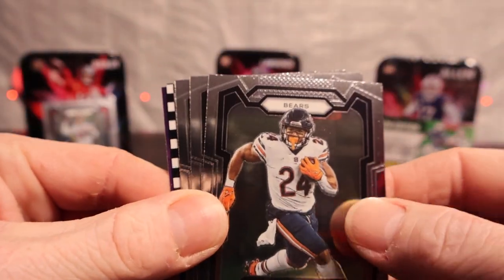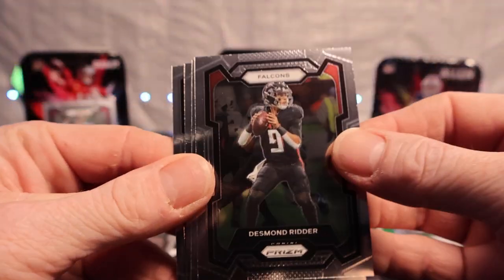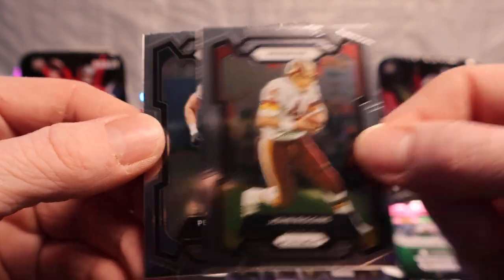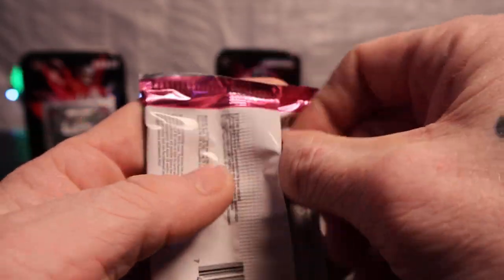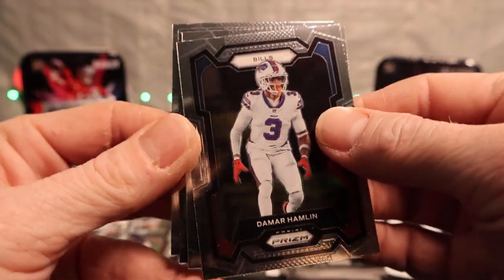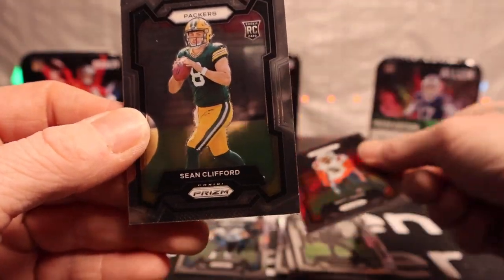Let's keep it moving, let's get a checkerboard here. Let's open these other packs and marinate on that one. You guys speak things into existence sometimes - there's two of them in this one. All base: Desmond Renfrow, Kurt Cousins, John Riggins, and Peter Scarassi. Last pack before we see what that other card is - we got Damar Hamlin, Dalvin Cook, Matt Judon, rookie Sean Clifford.